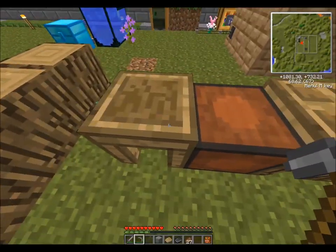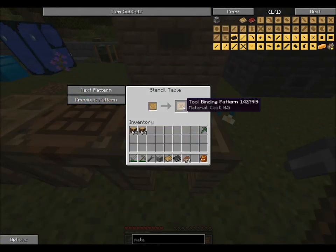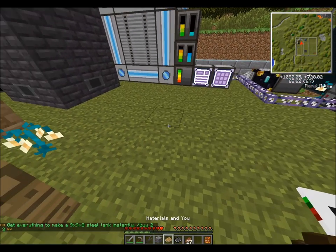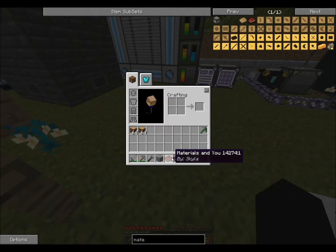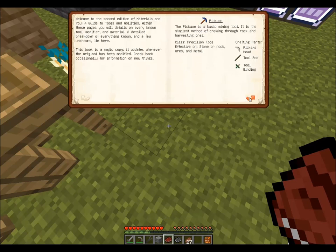What we are going to do first is make stencils. Stencils are basically our patterns used for all the different parts of a tool. Looking in the book - this upgrades it to the section that tells you about tools and materials. You can recraft the book several times to get further into the introductions.